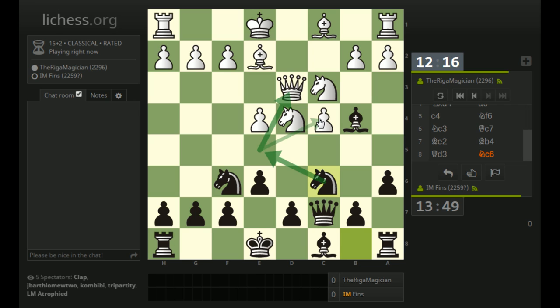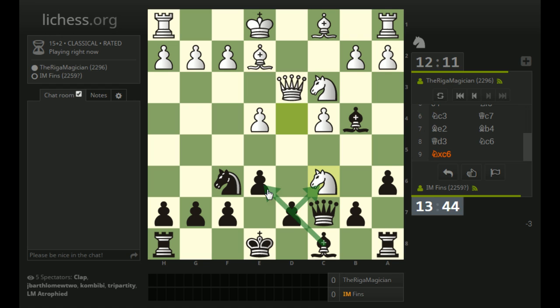Also hitting d4. Knight e5 might be in the works too, attacking the queen and the c4 pawn. And white takes. Here I was thinking take with the d-pawn so as to open the light square bishop. The benefit of taking with the d-pawn is that if I can play e5, I'll have shut white down in the center and maybe comfortably develop the bishop to e6. So I think I will recapture this way.